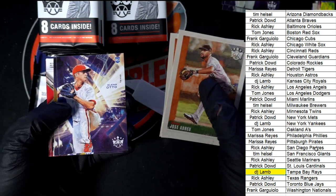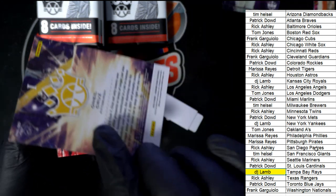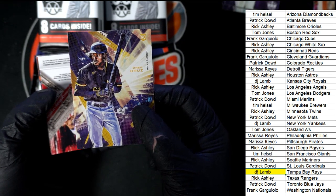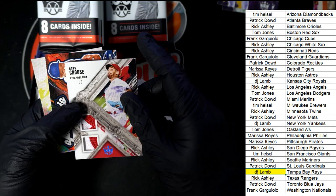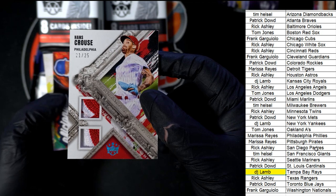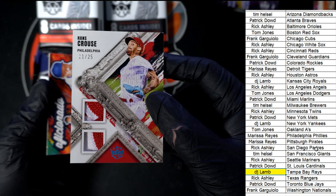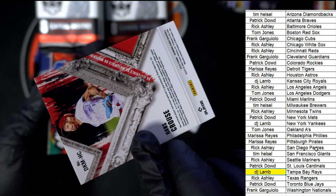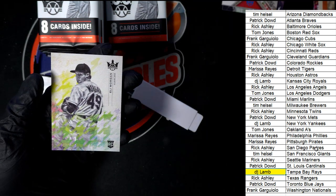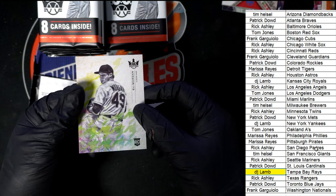Glenn Otto, tier one rookie. There's O'Neal Cruz — he's one of the big ones, one of the good ones to get in this, for sure. Nice O'Neal Cruz, 21 of only 25. Phillies — Bob's away, that's got material all over it. Nice one. Eli Morgan, tier three rookie card for the Guardians.